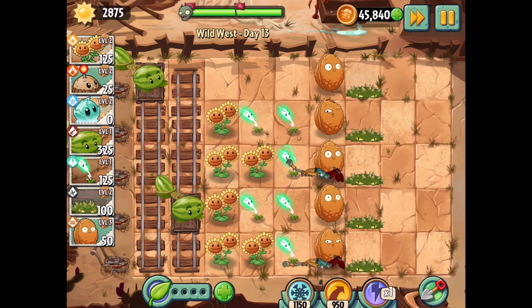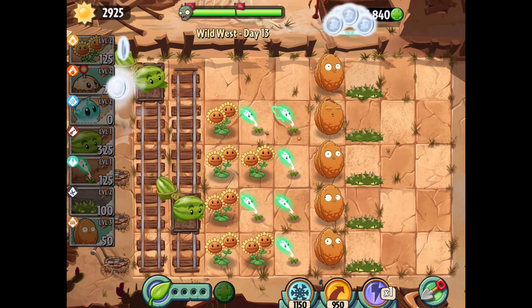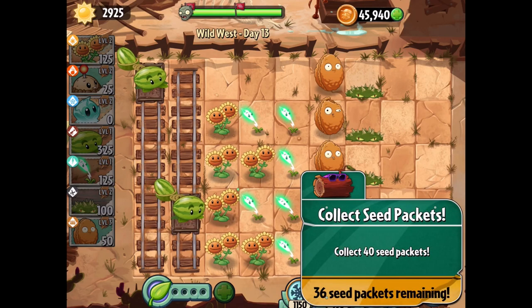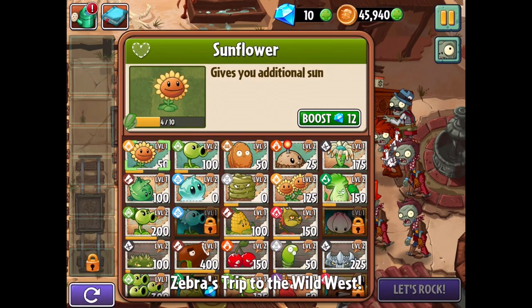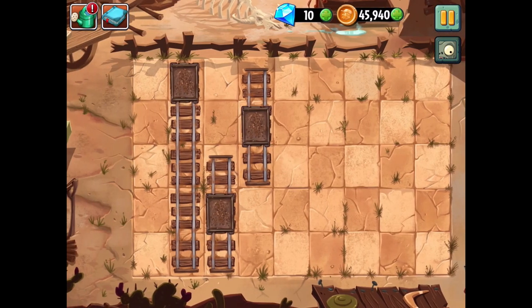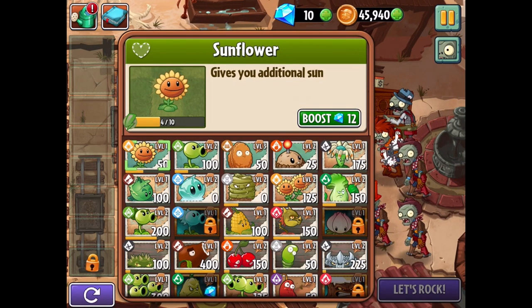It looks like we won. It was a little bit of a scare here and there — definitely seemed like we could have lost. We'll get some coins for it, which is always good to see. Almost at 46,000, and yeah, we are good to keep moving. Next level — it looks like we got the chicken zombie and the piano zombie. Definitely want the lightning reed. No jumper zombies this time — luckily, luckily, luckily.